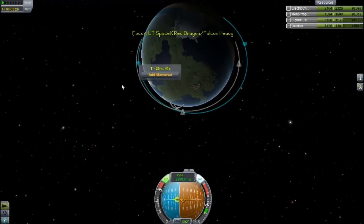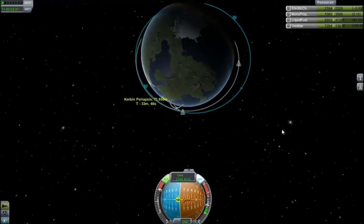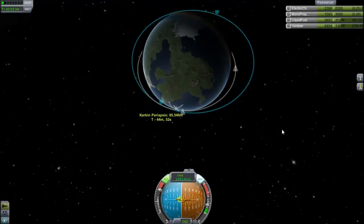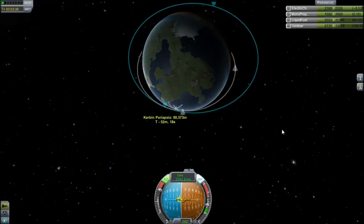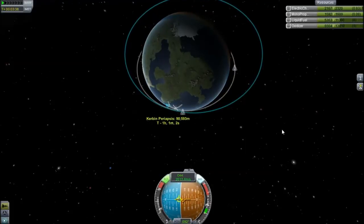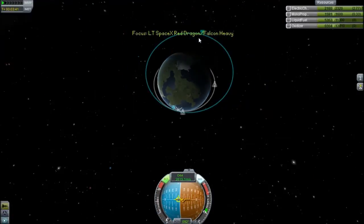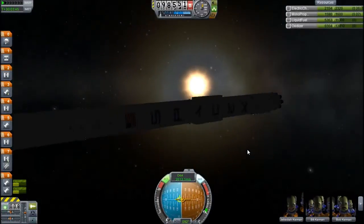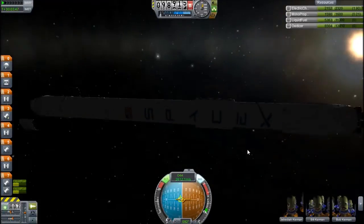Waiting for periapsis at 90 kilometres. Okay, this is looking bad, but who cares? It's 90 kilometres — 338 seconds. I realised that orbit's bad, but I was doing it as fast as possible, and that's what this is about. It's not about getting good orbits, it's just about getting fast orbits.